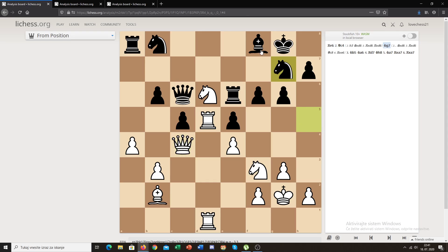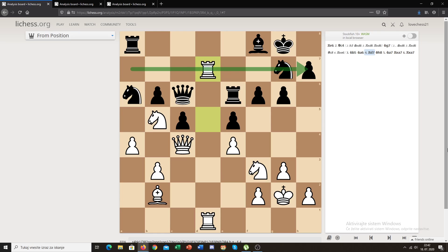Black played knight to g7, just defending the rook on e6 in case the rook moves and the queen attacks it. Now white played knight to b5. Why did white move the knight from its beautiful square? The reason is simple: the two rooks on the open d-file weren't really doing anything with the knight on d6 blocking them, so he moved the knight to b5 to open the roads for his rooks. Black played knight to a6, dreaming of knight to c7 to exchange the knight, but white didn't allow this and penetrated to d7 with his rook, since rooks are best on the seventh rank.